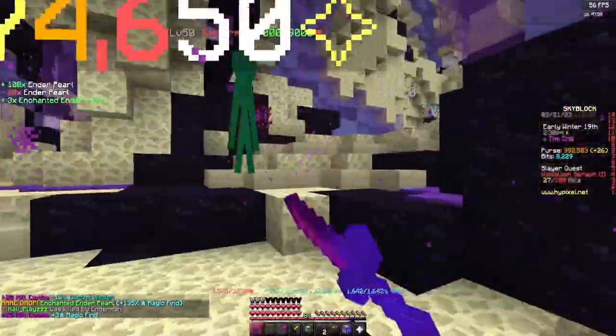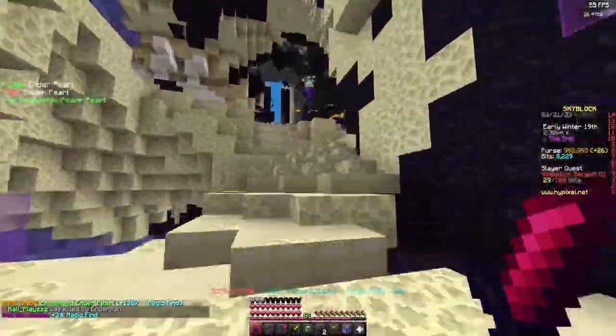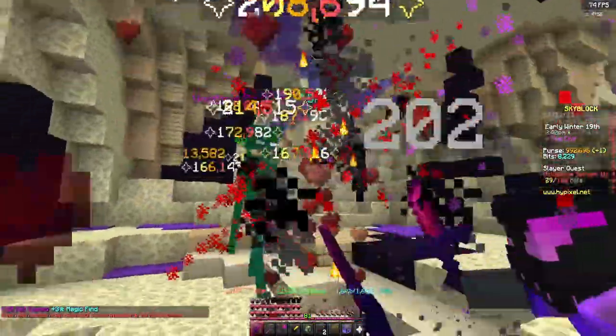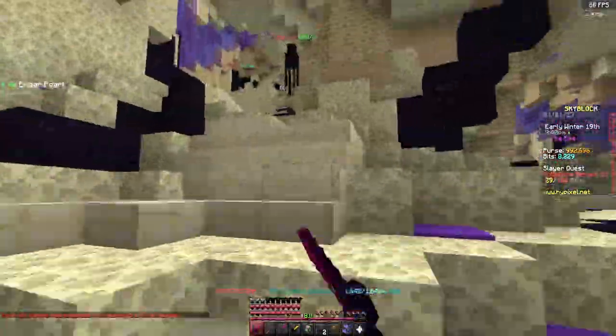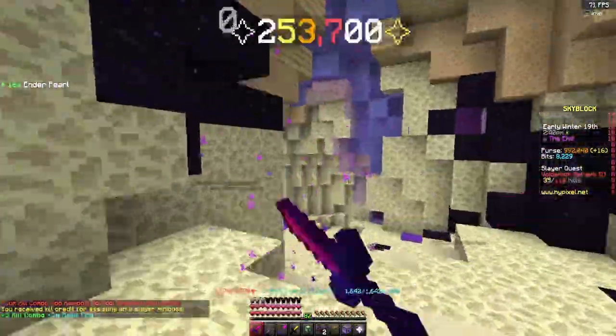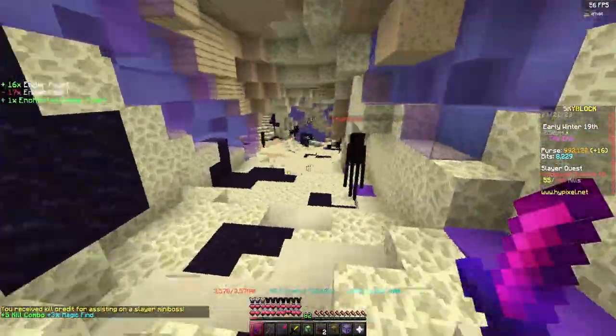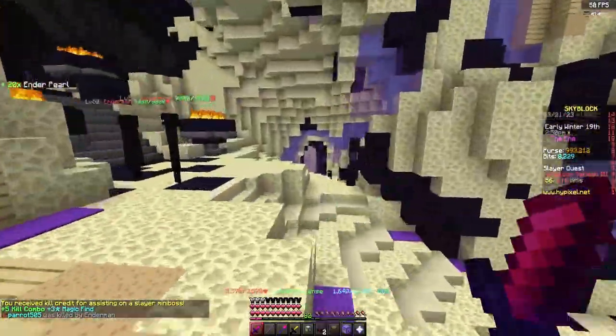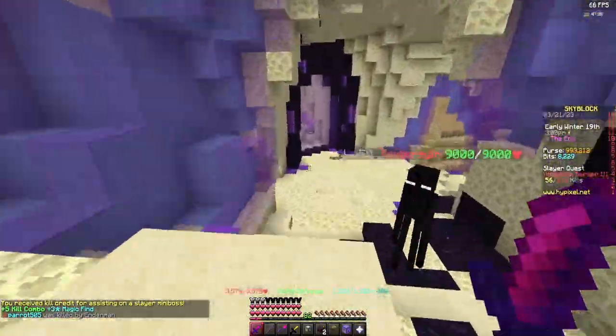For the gear you should once again be using full Final Destination armor with as many upgrades and kills as possible. For the weapon you should be using an Atom Split to do them efficiently, but you can still use a Vorpal Katana or any other version for much slower times. On top of that you should have an Ender Artifact, an Overflux, and a Wand of Atonement. For pets you should be using a legendary Enderdragon, an Enderman pet, or a Yeti pet.